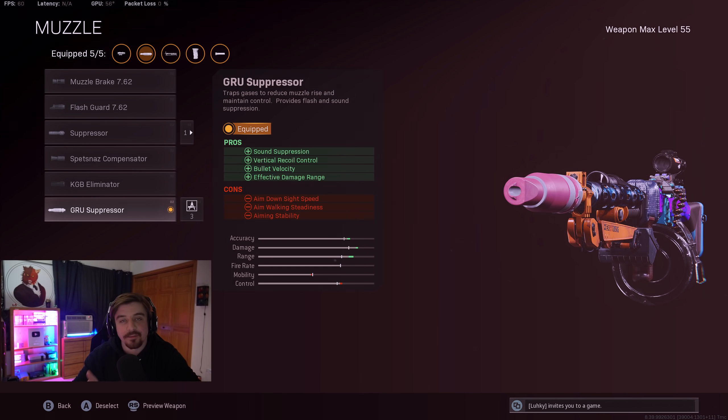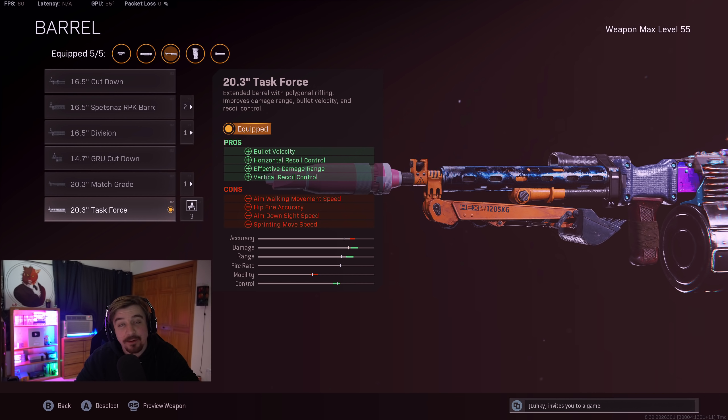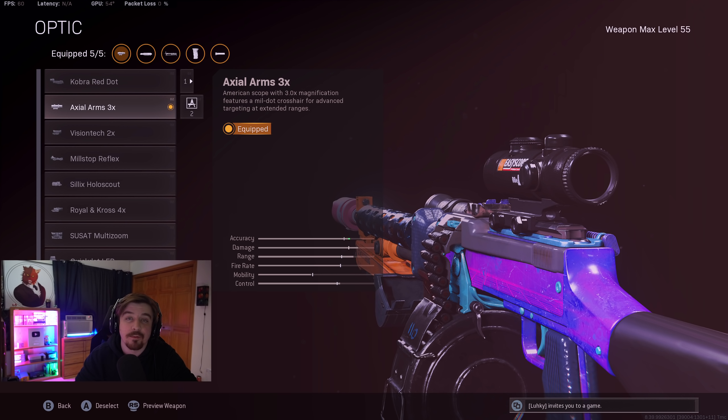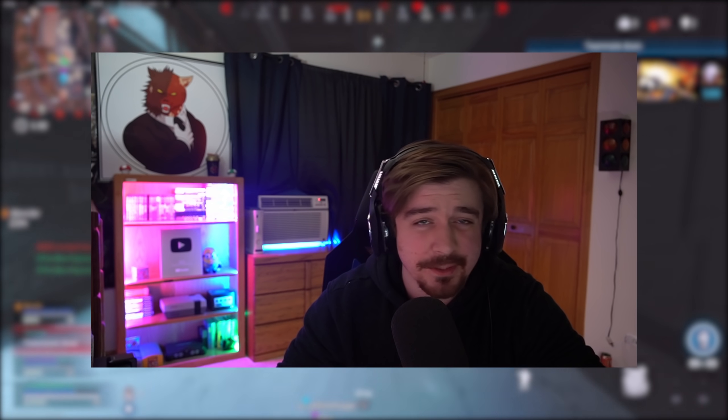What you guys are seeing on screen right now are the attachments I was using on the RPD. For the muzzle I was using the Groove Suppressor, which hides shots on the minimap and increases damage range. The barrel is the Task Force, which helps with recoil control and bullet velocity. The underbarrel is the Spetsnaz Grip for even more recoil control. And although this is a long range setup, I found the Tiger Team Spotlight very helpful for mobility. My final attachment was the Axial 3x scope.